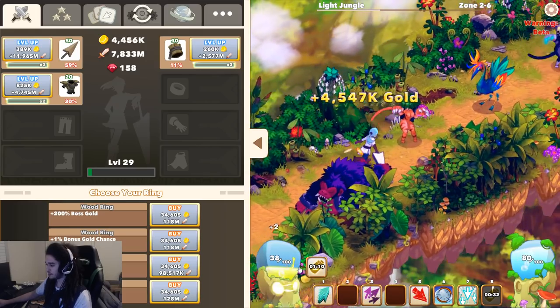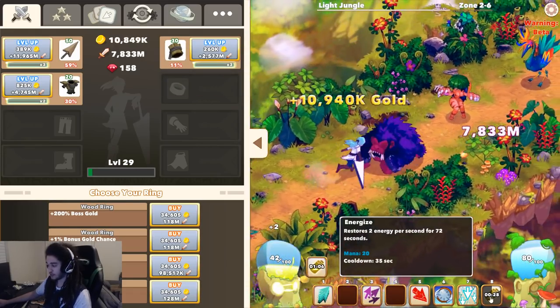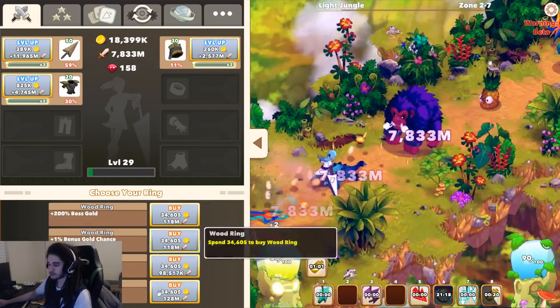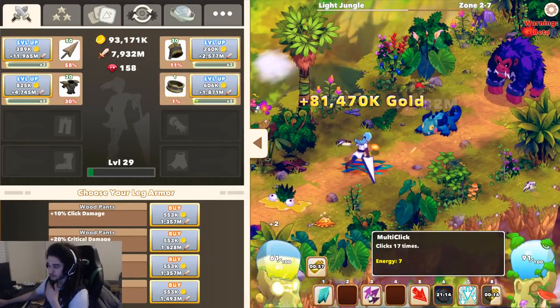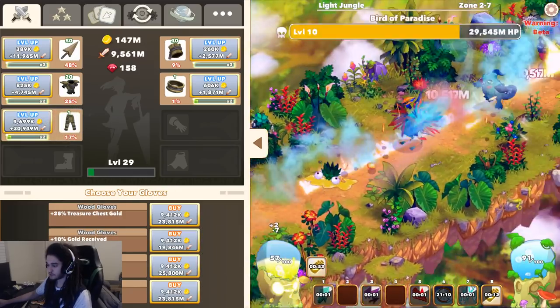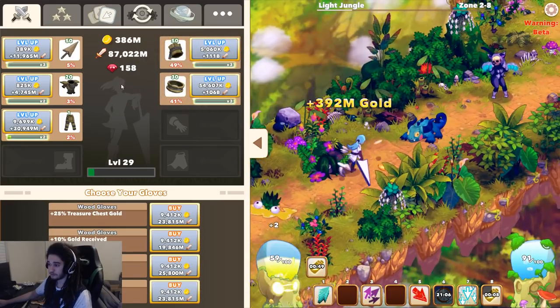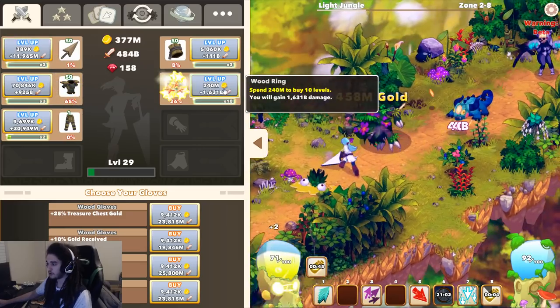We're going to use Energize, which gives us some energy regen. Mana is used for Energize, from what I know, and energy is used for all of your click attacks. From this stat pool we're going to go click damage, because multi-click is tagged as a click. For leg armor we're going to go crit damage. I like to level every piece of gear to 50 because when you get to level 50 you get the big multiplier — 100 also gives it as well.